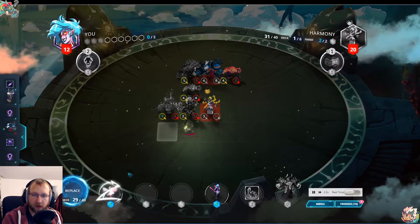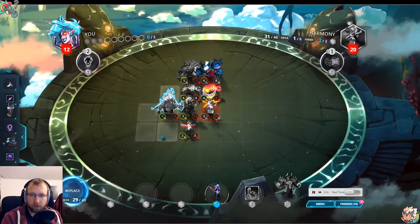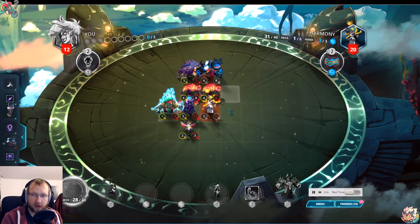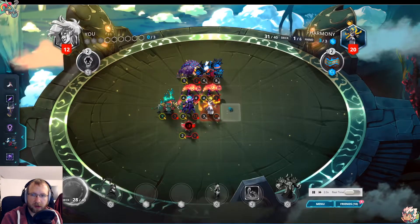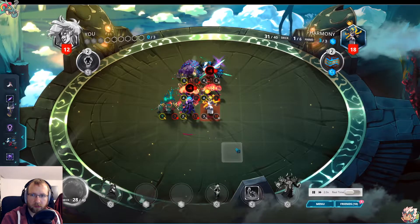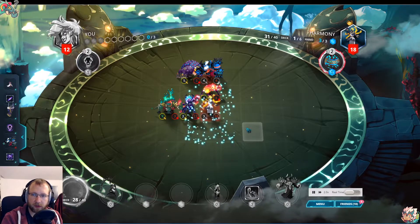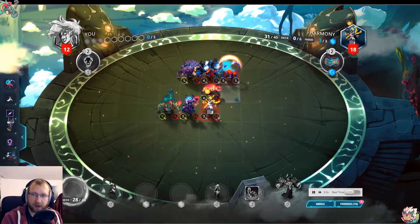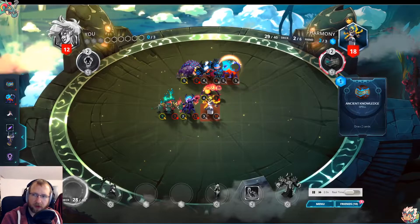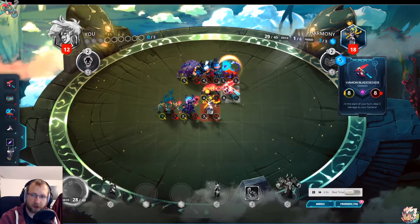I decided to kill the Crypto because I could put a better body block for Velocis and we prepare a surround. They play something, they don't move, they kill this — so they block partly with their own minions. They played the Axum up here. It's a really good BBS for them, but they block at least a little bit, and Harman also damages them.